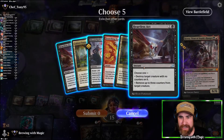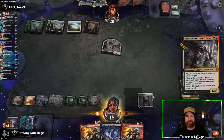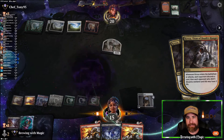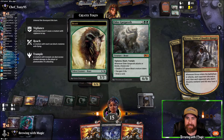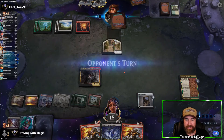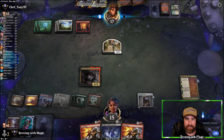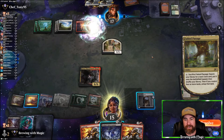Kroxa, come on out and play with us! The never-ending Elder Gargaroth. We'll pass the turn. We're not going to Scry with this because we want the draw. We have huge removal in our hand — two Soul Seers and an Erebos Intervention is pretty good.